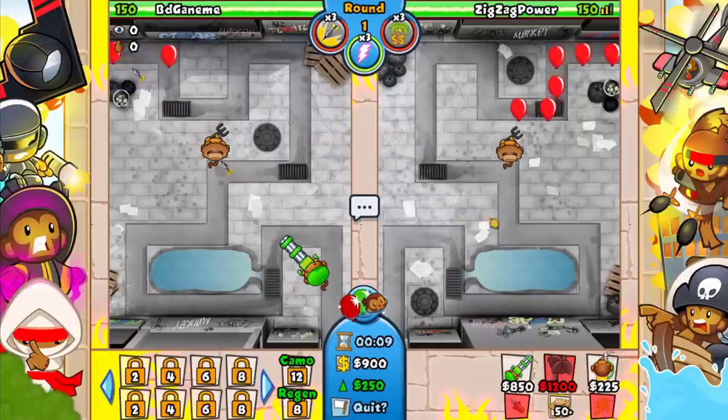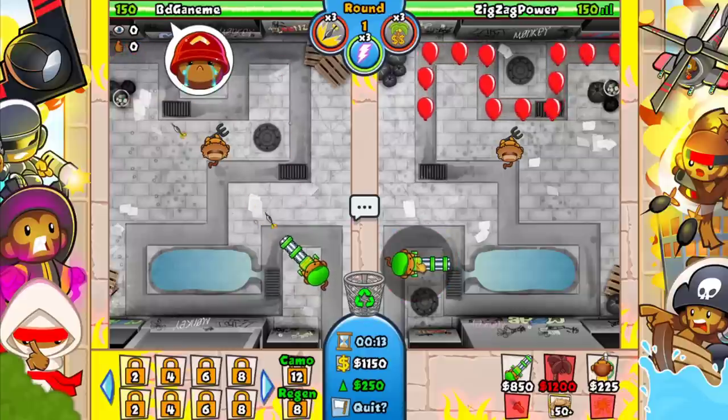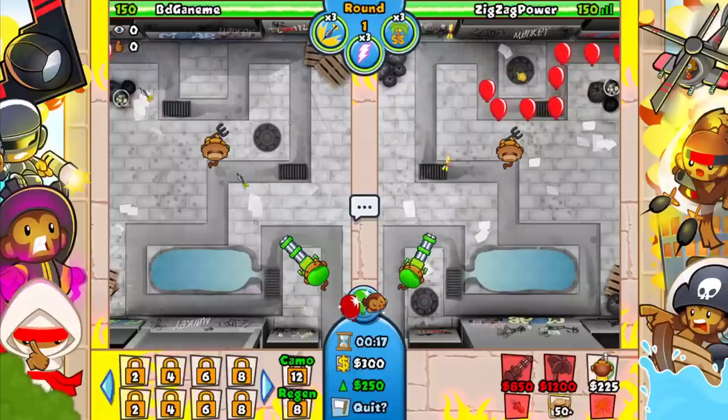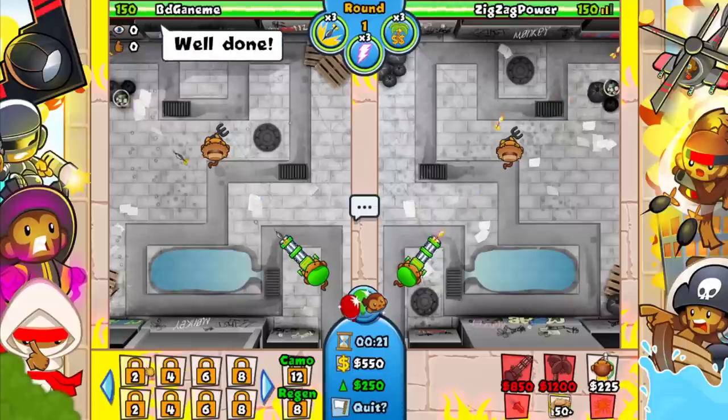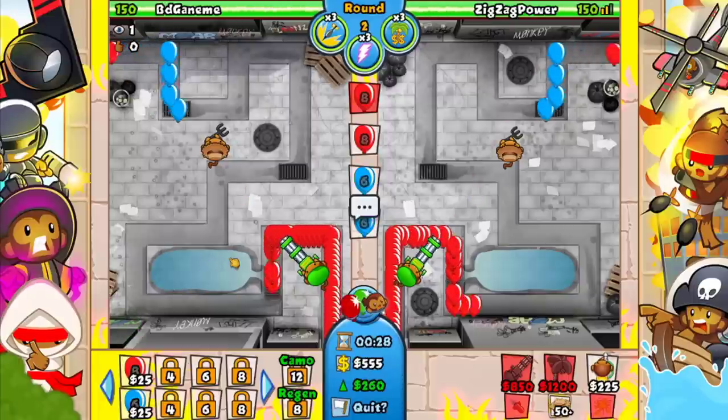Good luck to you sir — this guy was ranked about number 10. I'm going to start out just with a regular Farm here. He starts with a Dartling — I could do the same. Yeah, let's go for a Dartling too, he's anti-stalling anyway. Sending him a little bit of stuff, going to around 2-2-6-0, not going to send too much.